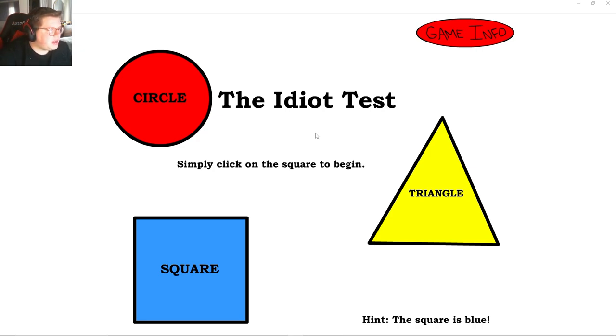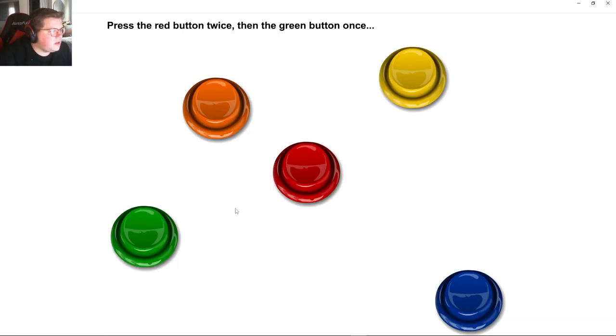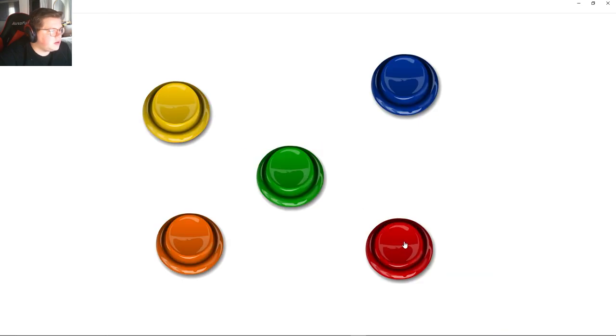Simply click on the square to begin. Click the big red button, click the rectangle, click the red button twice, and the green ones. One, two, green.